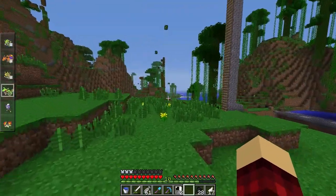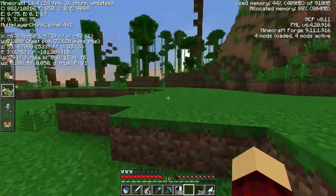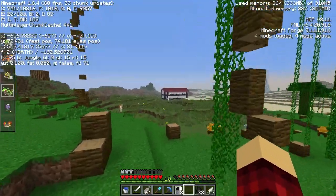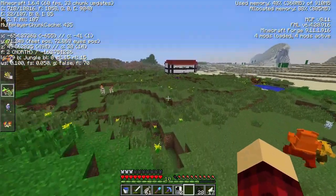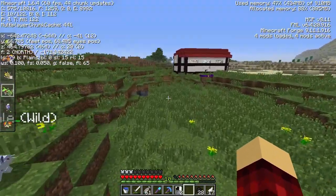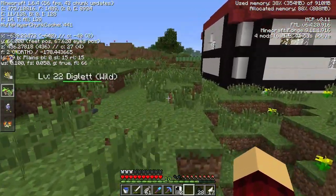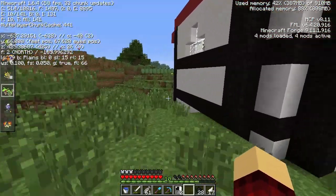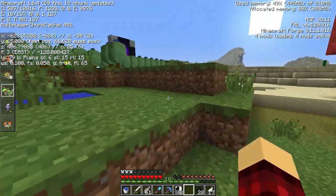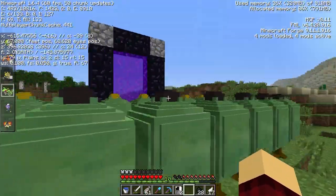The coordinates are negative 650 and Z is 430. That's how you get here. There's my nether portal — I've been through there once. I gotta build something big in the next 15 episodes. I just need inspiration — I'm doing a lot of building on the Cube, which is taking up a lot of my time and inspiration.